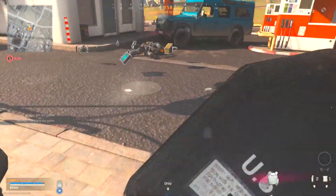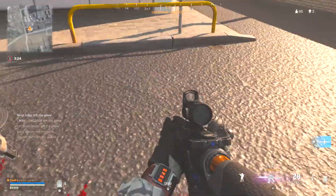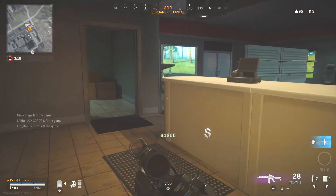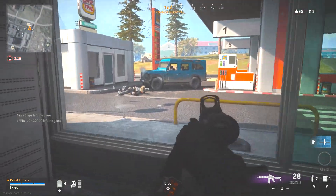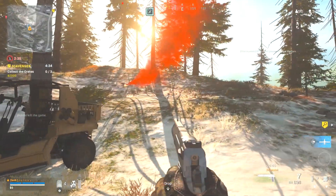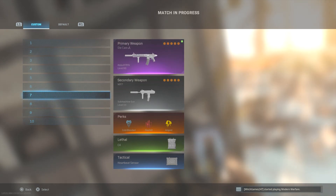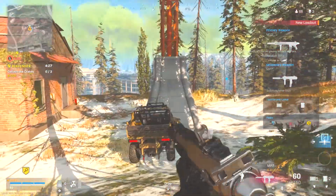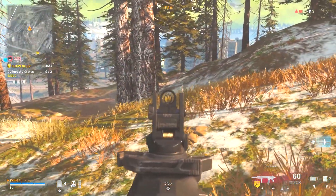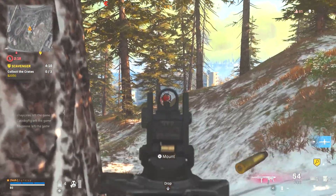One last thing I'd like to see changed is the gas mask animation. A lot of you have had the issue where the storm closes in just enough to trigger the animation, and then you lose a gunfight because you're taking it off or putting it on. The only way to shoot during it is hip firing, and it's basically a coin flip — 50/50 who wins. I think the fix could be as simple as the gas mask automatically appearing when you enter the storm, no animation needed.